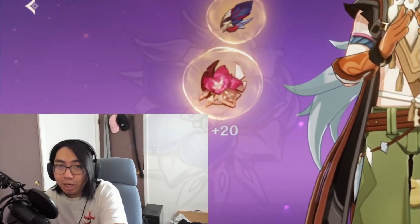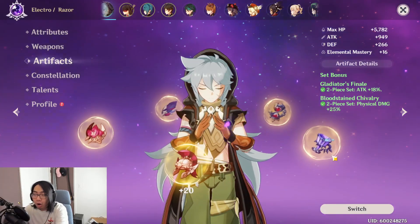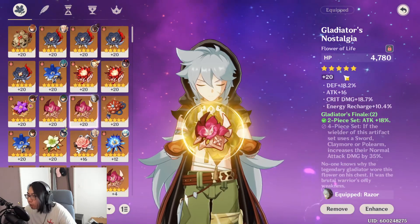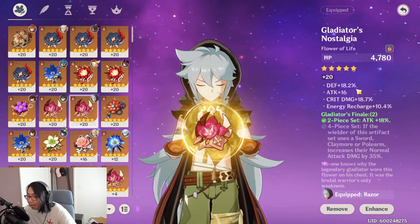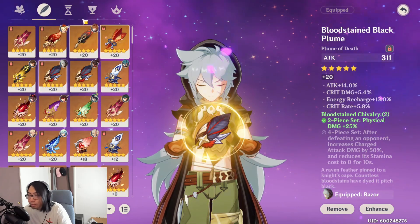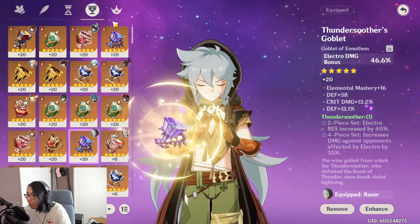If you guys didn't know, the 1.5 new artifact set could be good on Razor as well, and I do plan to test that out. Starting from the flower, the substats are really bad - 18 defense feels bad. The hourglass is going to be attack percentage.